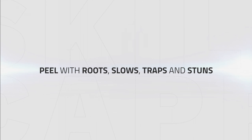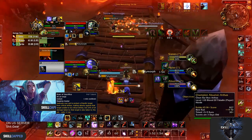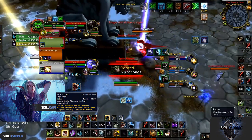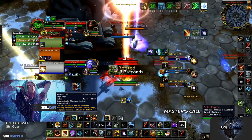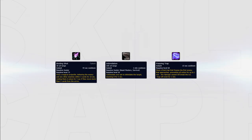When your team gets pressured it's important to peel with roots, slows, traps and stuns. Roar of Sacrifice can be used to peel yourself or your partners during offensive cooldowns from the enemy team. In this clip we can see how to utilize Master's Call when facing a Boomkin — you can use it to free your healer out of a root or Solar Beam to avoid using any cooldowns. Master's Call can also be used to kite the enemy team when under pressure. You can also peel for your team using Binding Shot to root the enemy team, Intimidation to stun a DPS, or even Freezing Trap to peel a DPS when under a lot of pressure.